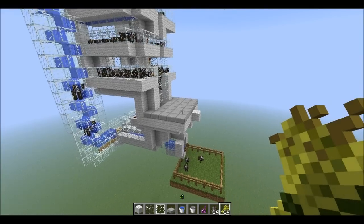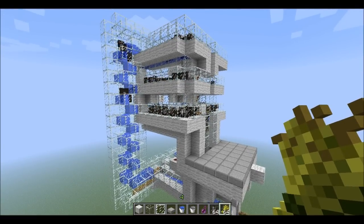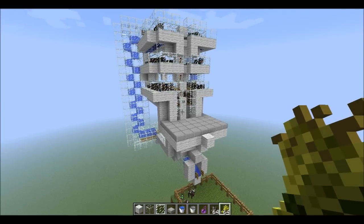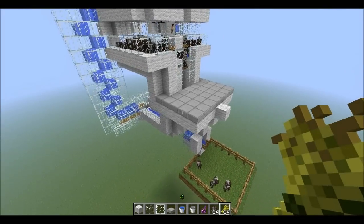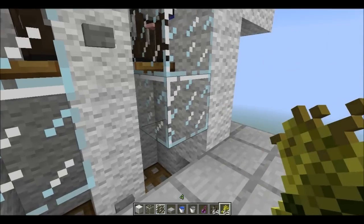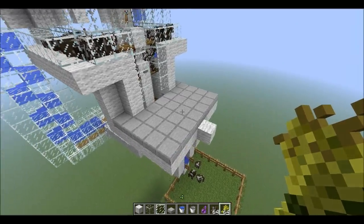Hey everybody, it's Jane and this is my take on Pricey's Animal Breeder. I saw this on Doc M's World Tour. The only real differences are that I used half slabs instead of full slabs and I put glass blocks here. It's just a personal preference kind of thing.